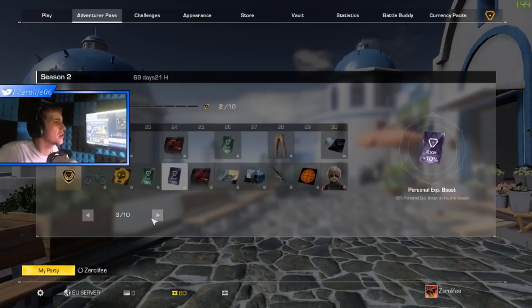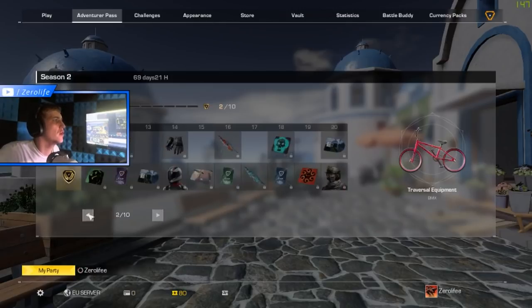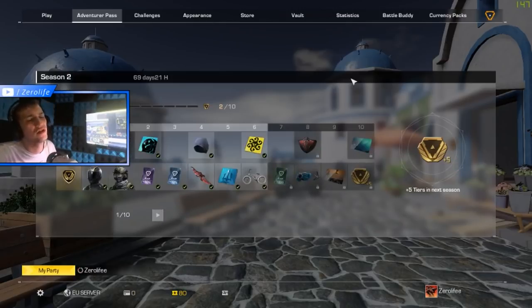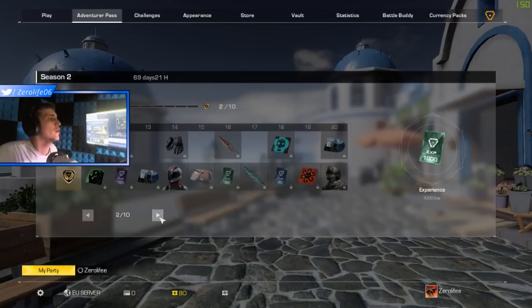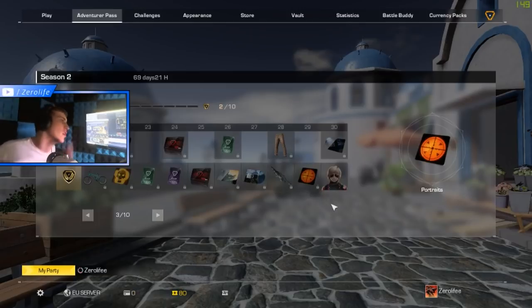How many weapon skins could be in it? Since we're on this new map — for season one you could have had snow camo, now you could have urban camo and forest camo — for the MP5, M4, AK-47, you know? Just do one camo for every gun each season, then in the next season do another camo. That's what I'd do. But anyway, that was it — I hope you enjoyed this video guys.